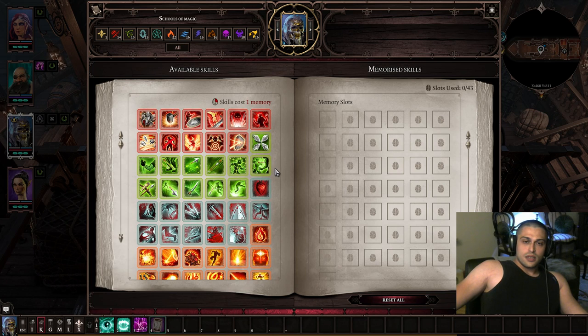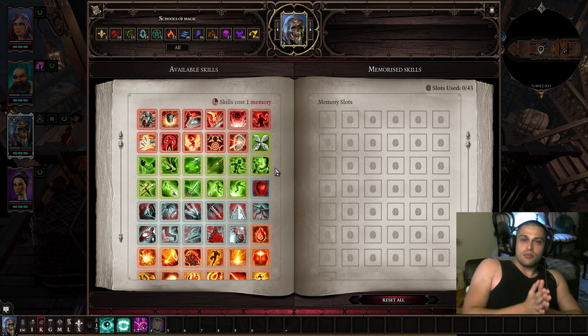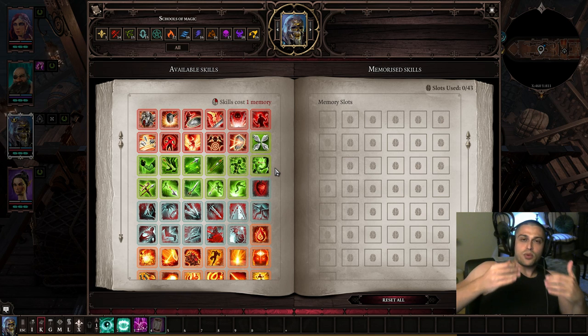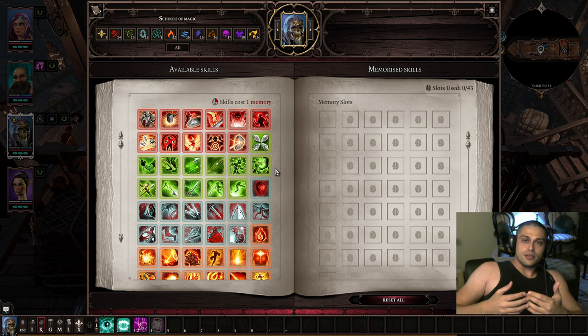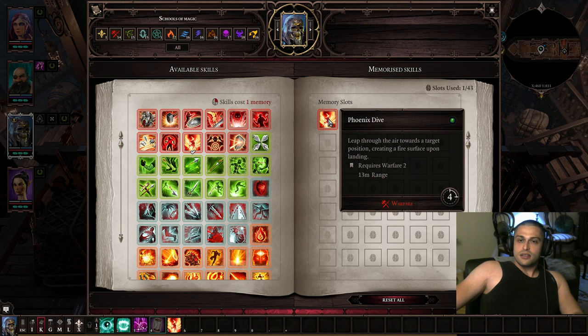So what are the most important skills in the game? It's definitely not damage skills. What you need are action points, movement buffs, and debuffs. That's the core of everything.